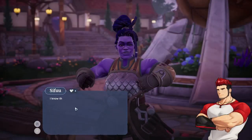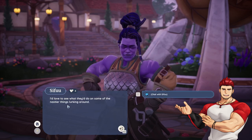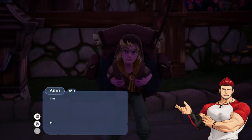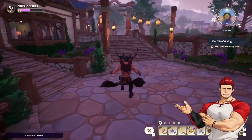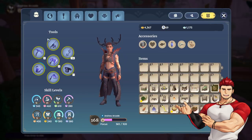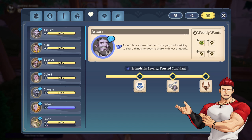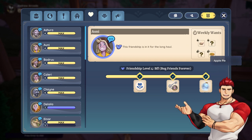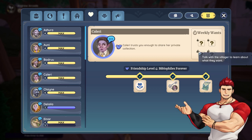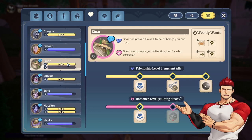For Einer's level three romance quest I have to give people their weekly wants 10 times today. Let me go back home and see if there's anything easy. For Ashura — sweet leaf, easy. Ani wants an apple pie, I think I have one. Bodry wants a carrot — I've got plenty of those. Waster — both of those are easy to do.